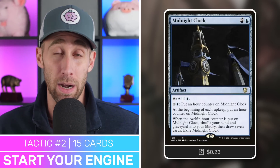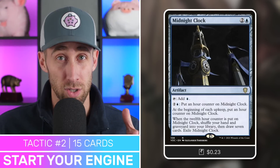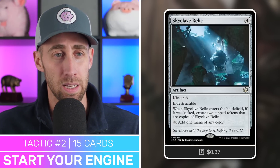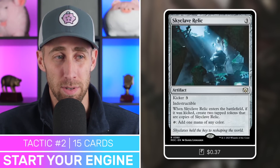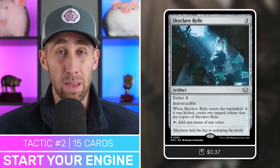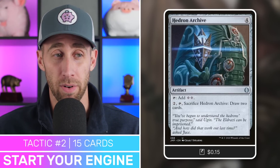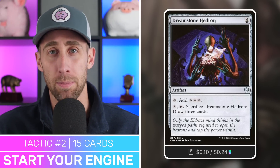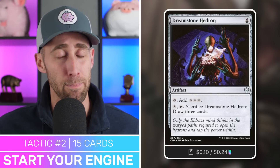We've also got Midnight Clock — not very efficient for mana, but once it hits 12 counters it gets exiled, and we get to shuffle our hand and graveyard into our library and draw seven. Great card advantage if we need it. Next, Skyclave Relic with kicker — indestructible, enters the battlefield; if kicked, we get two token copies of it. Then Hedron Archive taps for two, or pay two, tap, sacrifice to draw two cards. And at the top, Dreamstone Hedron — six mana, tap for three, or sacrifice to draw three. We've got a lot of ways to get a lot of mana quickly to get that Binding Blade out.